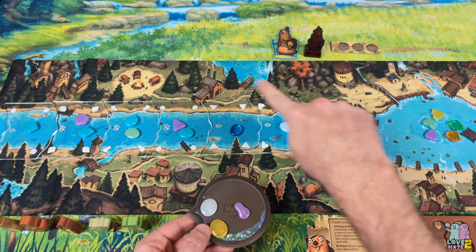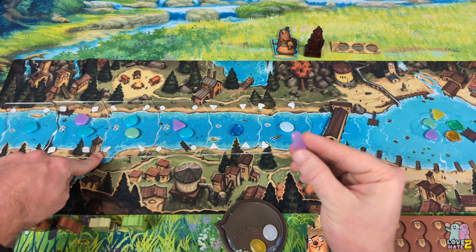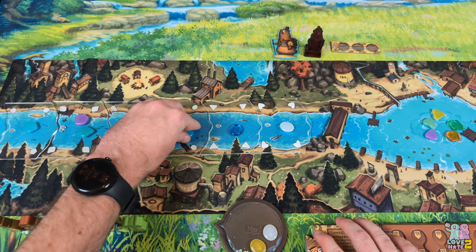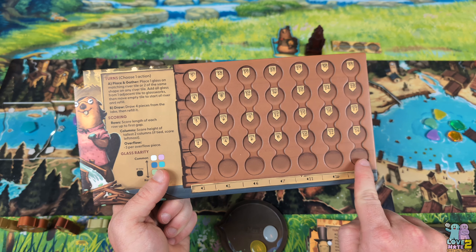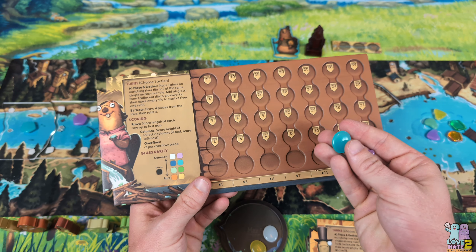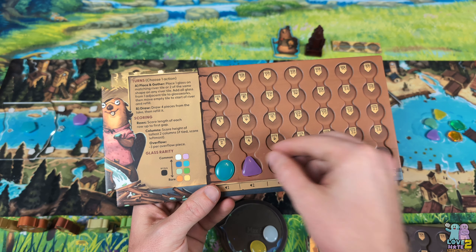The first choice is to gather glass from the river. I take one of my pieces, find the matching tile with the same shape — this is the guitar tile — place my piece on that tile, then select either of the adjacent tiles and take all the pieces of glass on those. Maybe I take these two right here and place them on my board. My board has several columns, and each column can only hold one color. When I have multiple pieces of different colors, I choose the order to place them — maybe the turquoise one there and the purple one there. From this point forward, any more turquoise must go in that column, and same with purple.